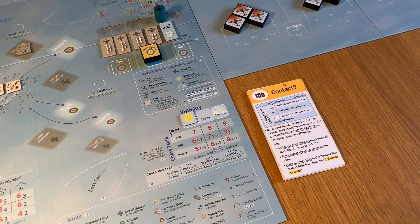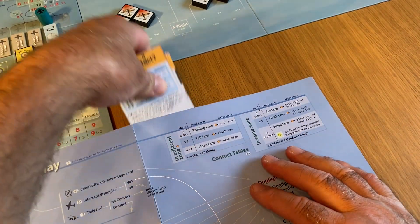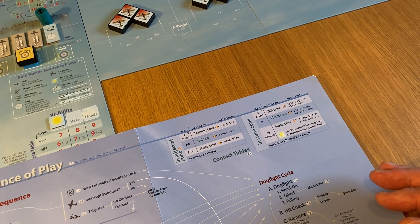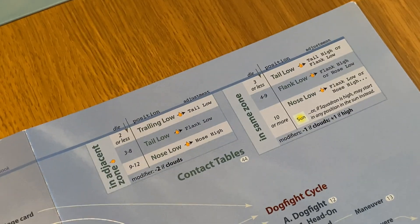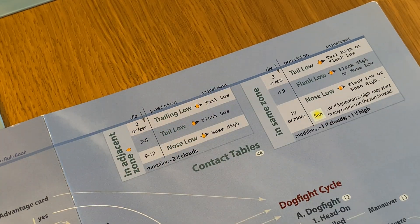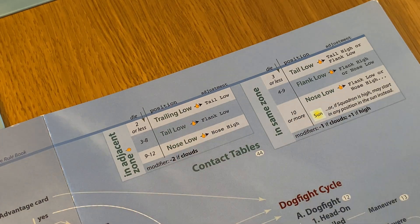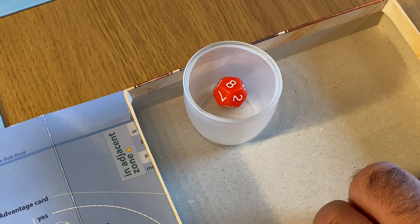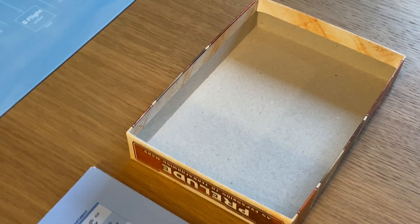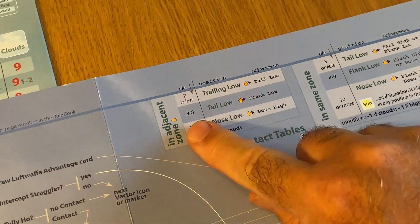There are the two tables for this - we're in an adjacent zone so I'm guessing it's not going to be as good. We can't get the sun one. Minus two if it's clouds - well it's not clouds anymore, the suns came out, so no modifiers. Remember we can spend more fuel here again. Higher the better. We rolled an eight.